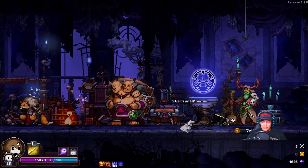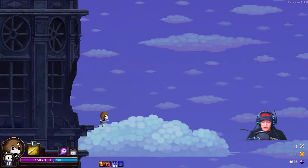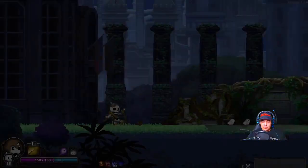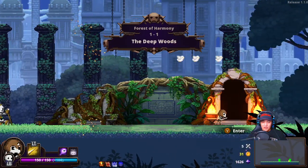It seems like he always gives you the Carlyan Metal. The HP barrier is amazing, although it doesn't last forever. I believe the barrier still goes away after a certain amount of time, if I remember correctly.